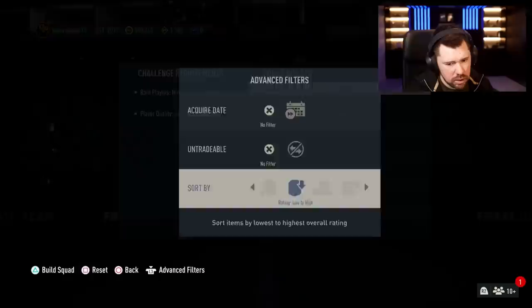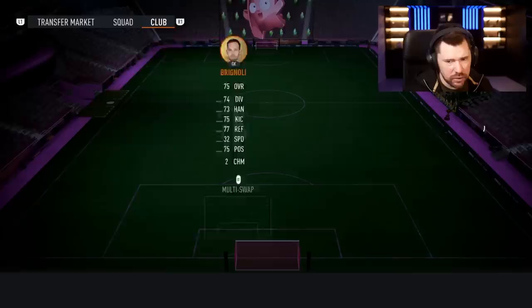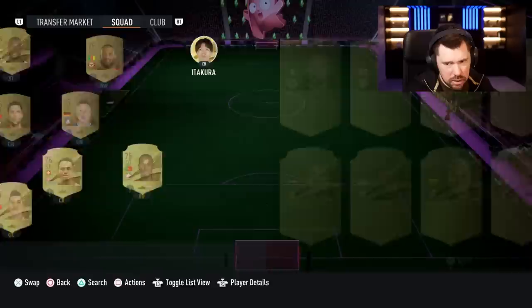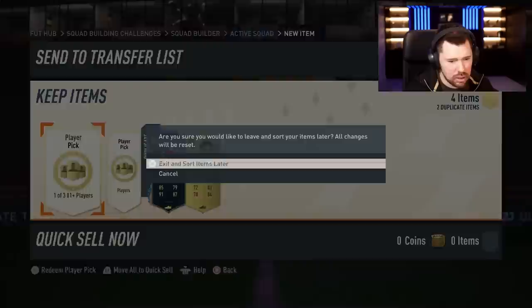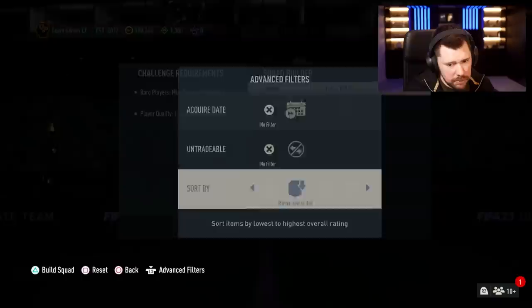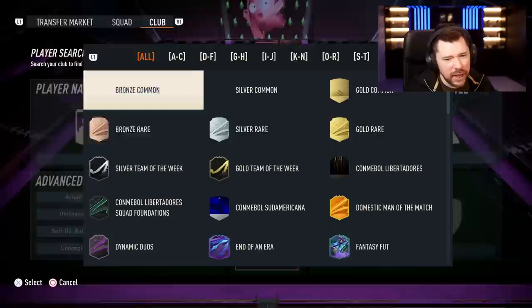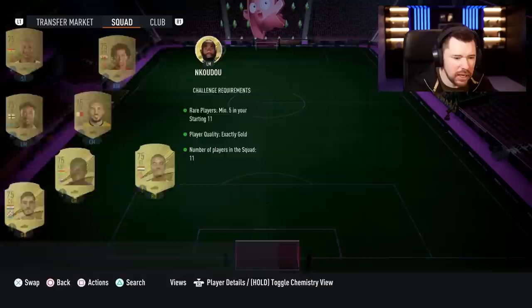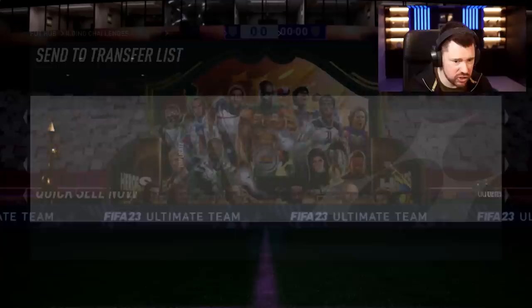It'll be easier if I go gold low to high — maybe some rares will get put in there. There's one rare in there already. Maybe 100 of these would be nice. I'll commit to building five here. Why didn't it put a rare in there? I wish there was a way — I know the game can be intuitive to the point where if you go low to high with requirements, it can just put in five rares and six commons. It's not rocket science.